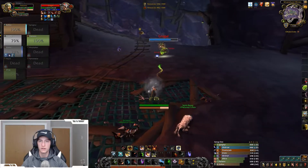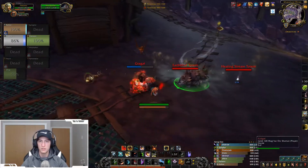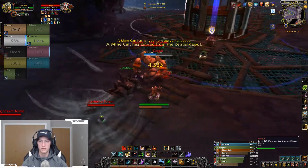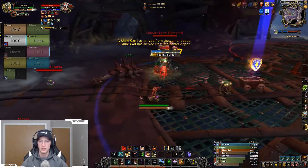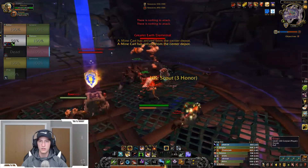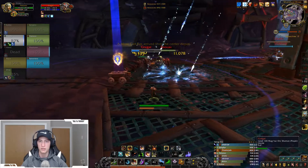There's only one healer so I'll pop Basilisk, pop Crows, Bestial Wrath, and send the pets on them — just watch them go: 4k dropping to 9k. It's toast.